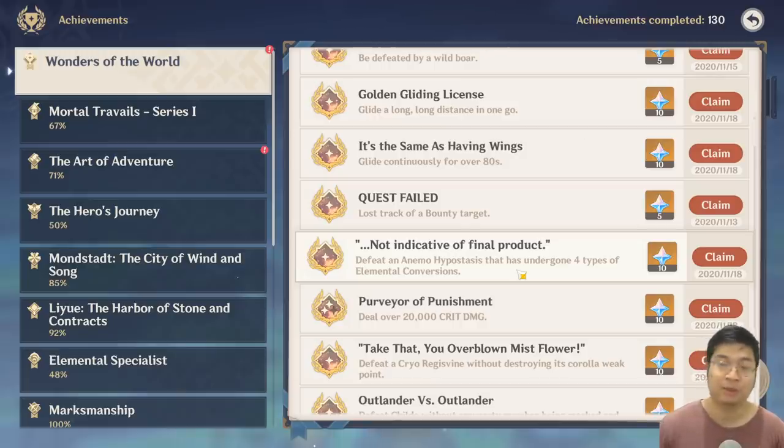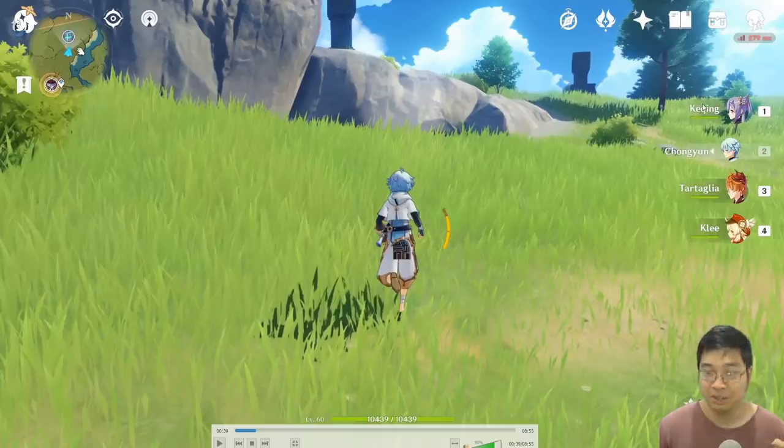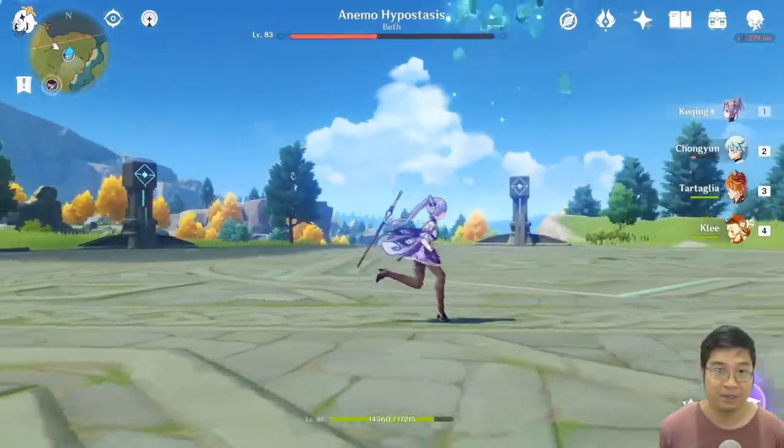The next hidden achievement is called 'Not Indicative of the Final Product.' Go to the Anemo world boss and after the boss undergoes four different elemental conversions, kill it. You'll need four characters with four different elements: Electro, Cryo, Hydro, and Pyro. There is no healer in this setup, so bring food items to heal yourself.